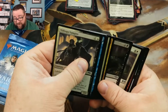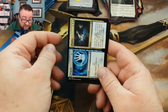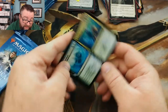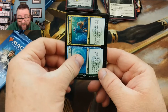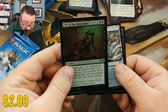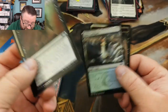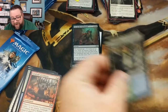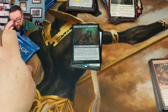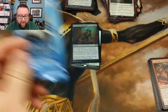Getting right to the good stuff — we got Angelic Exultation, Depose and Deploy, Cavalcade of Calamity, and we got a Repudiate and Replicate. We also got a foil, which is Cry of the Carnarium. That's actually not a very good foil — I'm kind of bummed. It's hit or miss sometimes; the foils just don't turn out the way we think they should. But still not a bad card at all.